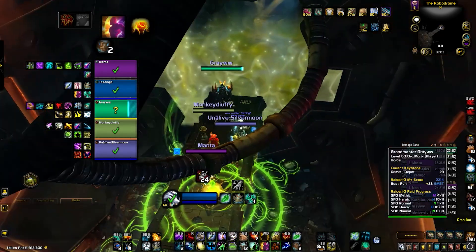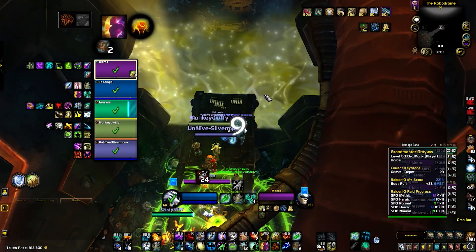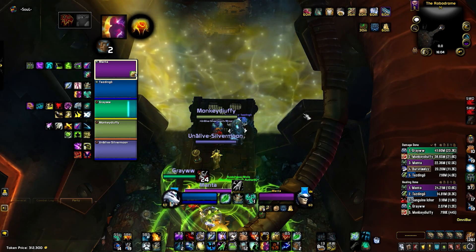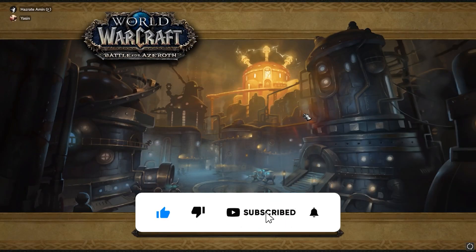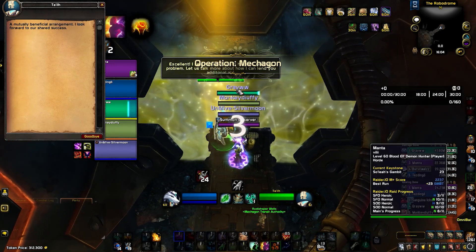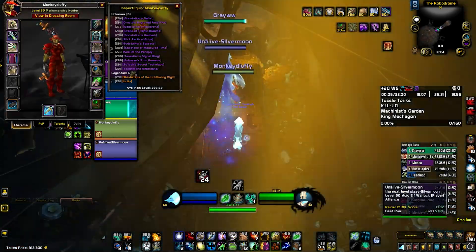Hey, what's going on? Xred here, welcome to another commentary video. In this one I'm covering the Mechagon Workshop 20+, the second week of Season 4 Shadowlands. It's the fortified week, so I'll be choosing versatility for more survivability, and I'm running Venthyr Covenant in this dungeon for more burst healing without using any cooldowns.